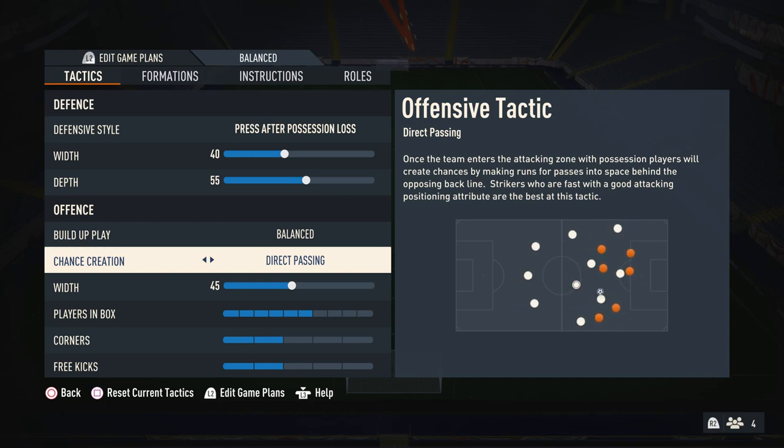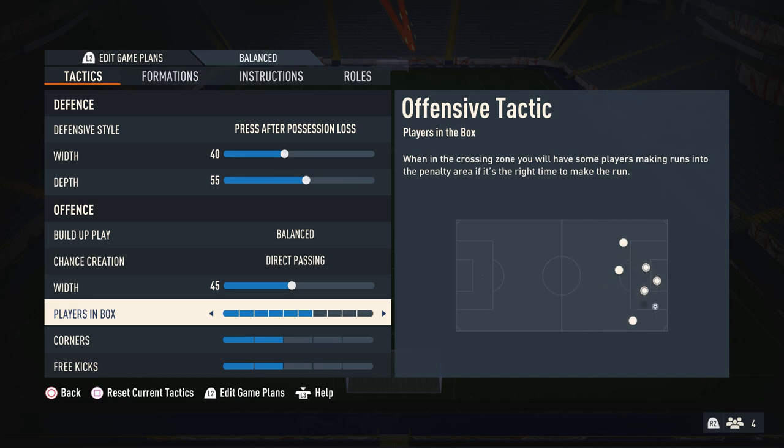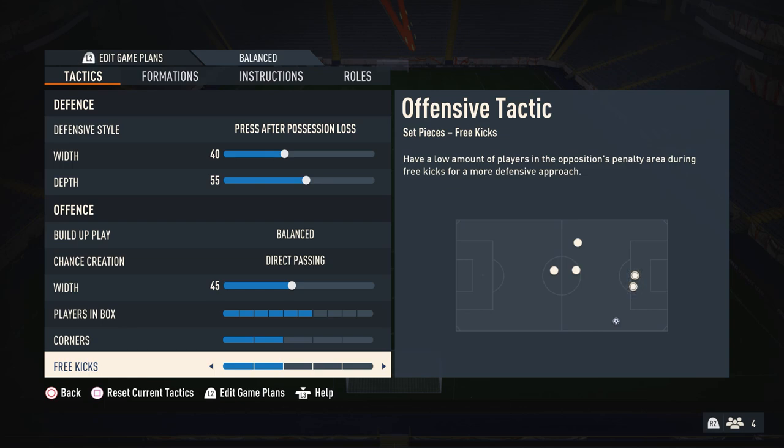For attacking width, I like to have this on 45 because when you attack, you want slightly more width than when you're defending. It's still quite narrow so you're using the formation to its strength, but not so narrow that your players are all stuck together with nowhere to go. For players in box, I like to have it on 6 because you get quite a lot of players in attacking areas but don't commit too many men forward, so you don't get counter-attacked too easily. For corners and free kicks, I have this on 2 and 2 — you still have players in the box but also quite a lot of players back to defend if you lose the ball.